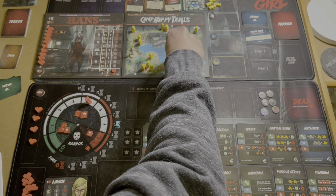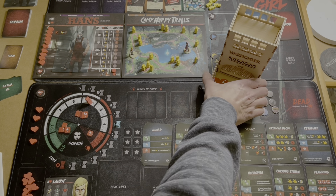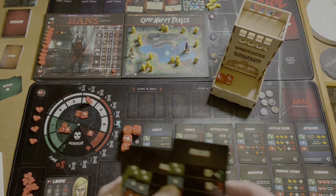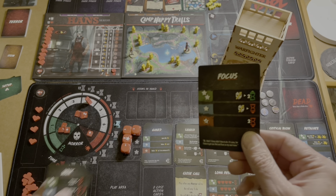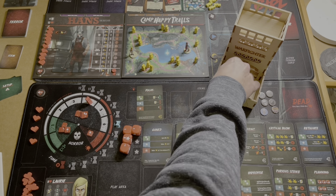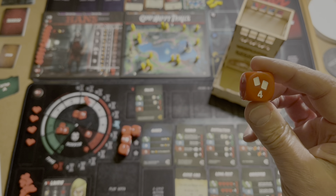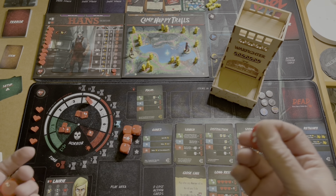We've got health markers to put down. Laurie's card says five health, so we've already got one there and need four more. Hans has health of twelve — one, two, three, four, five, six, seven, eight, nine, ten, eleven — plus that extra one from the black token, so twelve for Hans. You can see how strong he is straight away.